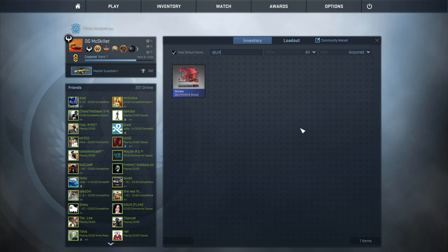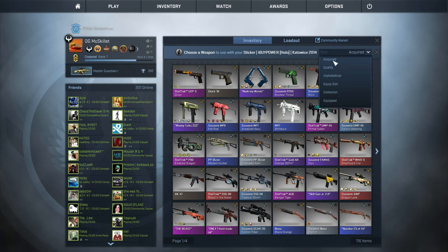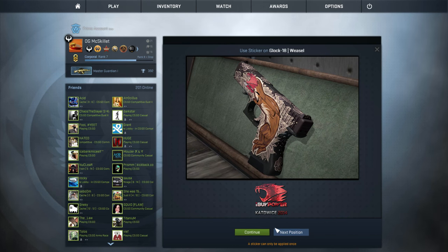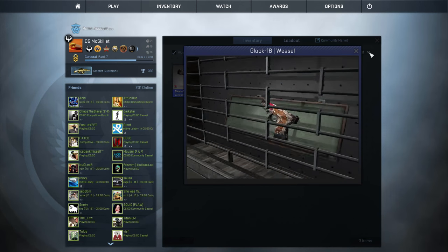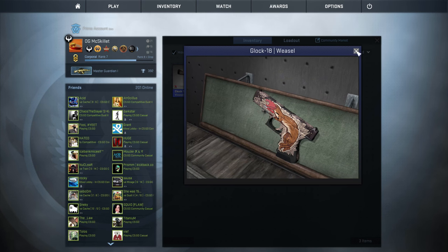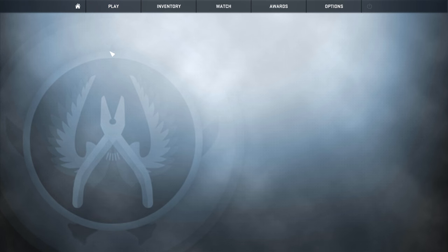What's going on guys, Skillet here with another CS:GO video. Today we're playing around with something pretty cool — there's a new skin called the Glock 18 Weasel. The way the skin is set up, you can get some crazy looking sticker combos and kind of change the weasel's head, because the weasel's head sits right on the sticker spot. I modded in the iBuyPower Hollow — I wouldn't be able to use that online — but I was able to test out what the Glock 18 Weasel would look like with it, and here's the actual gameplay.